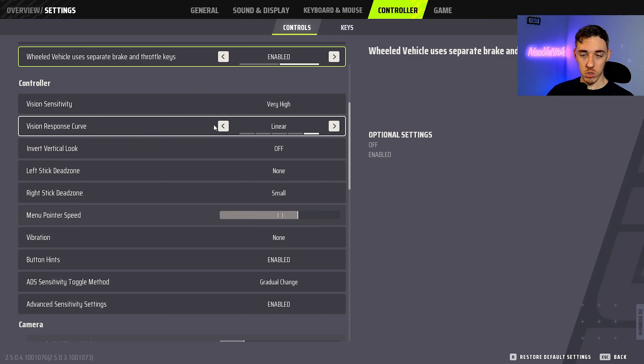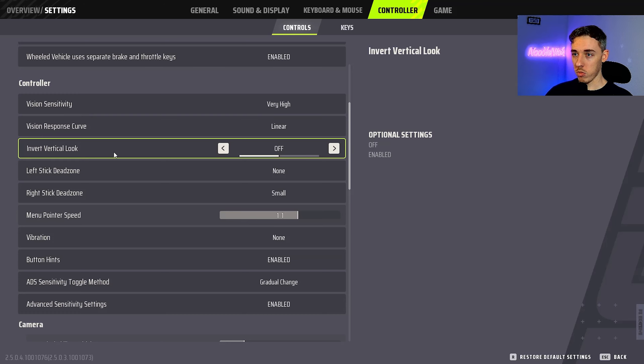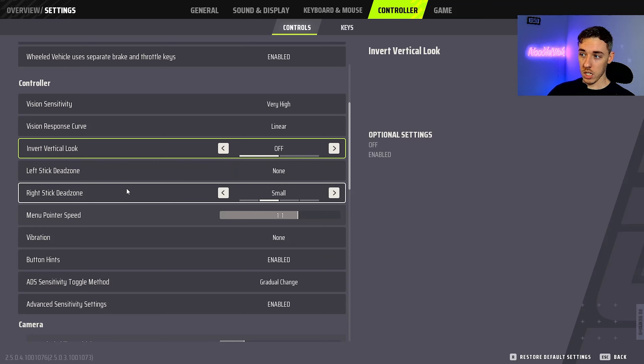Vision Response Curve I have on Linear. Linear gives you the best diagonals — from testing, Linear works best. I'll explain how the aim assist mechanics work this season because they've changed. For Invert Vertical Look I have this off. Left Stick Dead Zone I have on None.